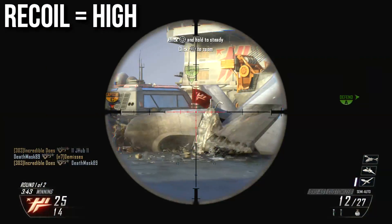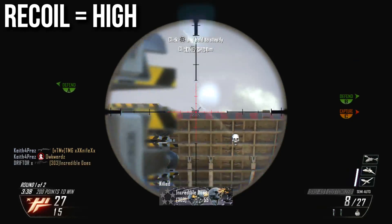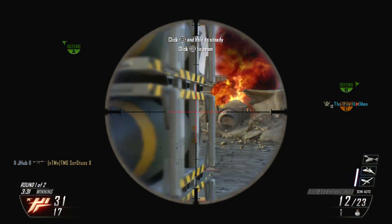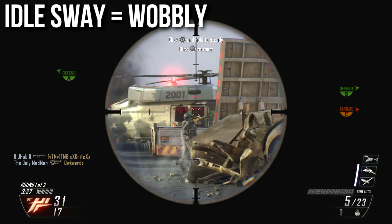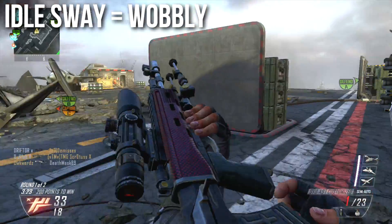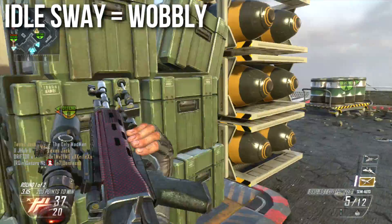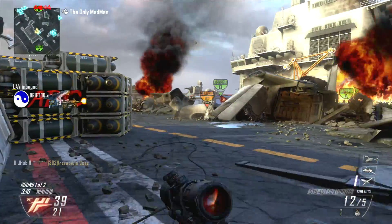Unfortunately the recoil is high. I think the XPR may be higher, but the thing about this recoil is it has a side-to-side wobble, and its idle sway is also wobblier than the other sniper rifles. When you consider both idle sway and kick together, this one feels a lot like the Dragunov — my sights tend to kick up but also left and right, whereas most other sniper rifles in this game only kick up. It's got a wonky feel that most people won't appreciate.